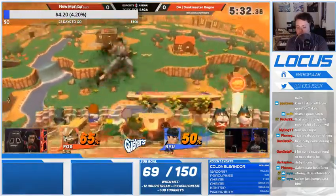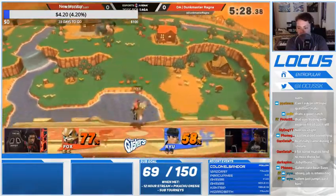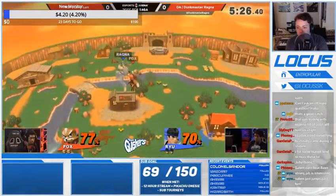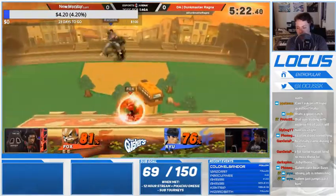He's already doing really really well — he already has Fox at kill percent. He just needs to be able to find that up tilt. Larry's doing a decent amount of Focus to try and get out of combos, which you just can't do against Fox.